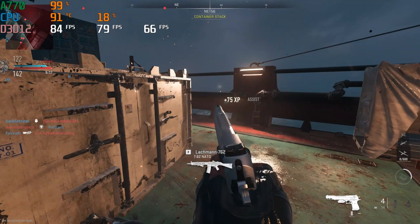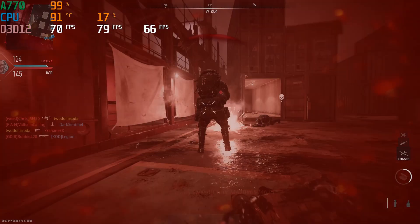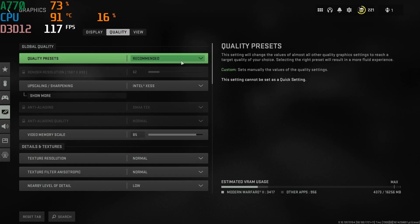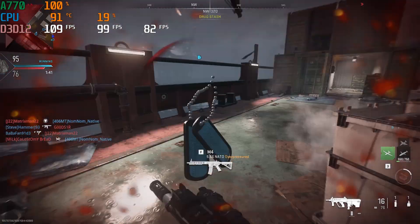Performance was great. The A770 pumped out a 79 FPS average with 1% lows of 66. I was pretty happy with this, but I also wanted to see what it could do with upscaling enabled. After turning on upscaling, the A770 was able to hit 99 FPS average and 1% lows of 82. I don't see a big difference in quality between native and upscaling.